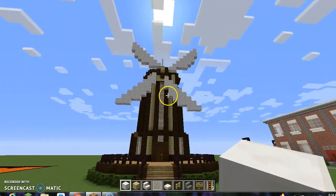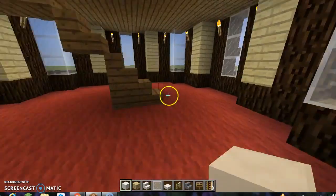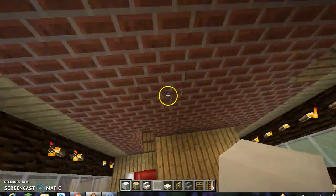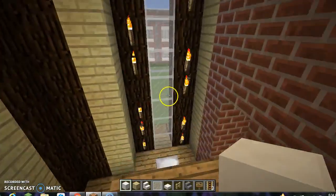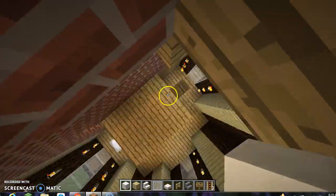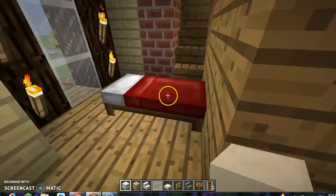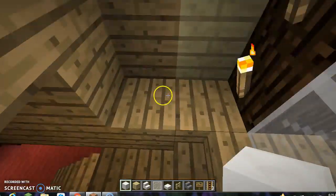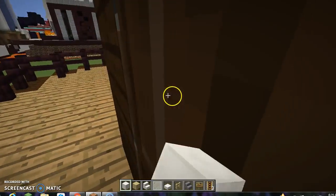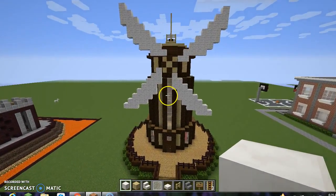Here is a windmill house. I don't want to spend too much time on this one because I want to show you the claw machine house. Over here is where I would normally have my treasures. This is my bed area. It looks like a Dutch windmill you'd find in the Netherlands - it does look pretty cool.